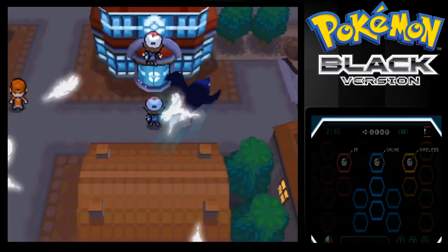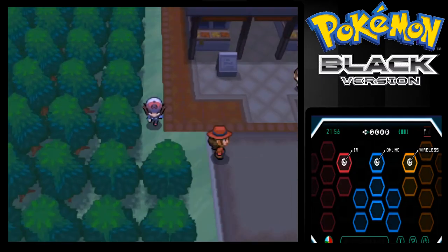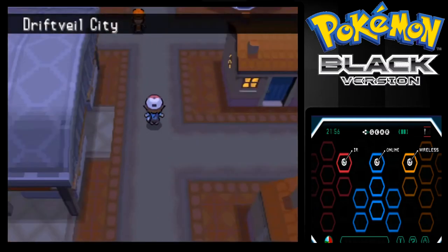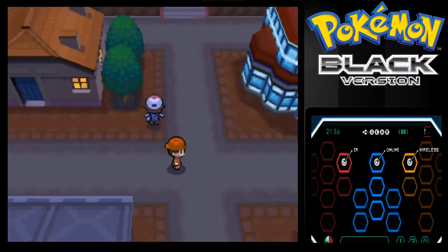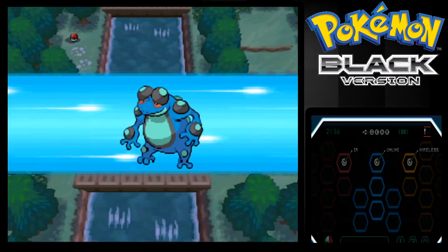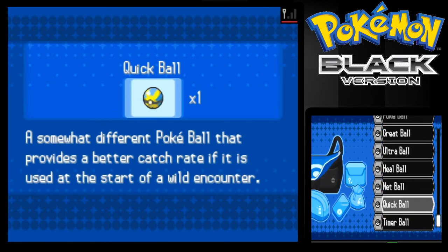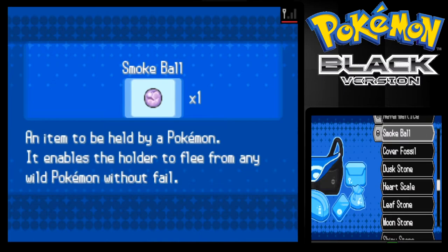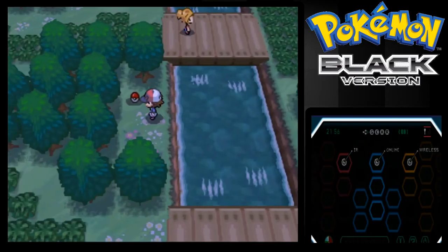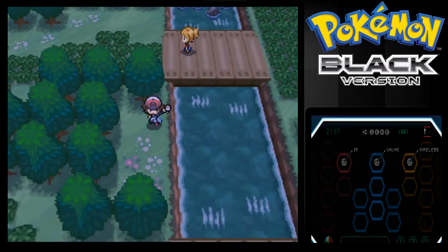There are some places I forgot required Strength, which kind of stinks. I probably won't go for those items — that's about all I'm missing out on. Wait, why am I going the wrong way? There we go, we're in that spot now. Do I have a Repel on? I don't think I do.